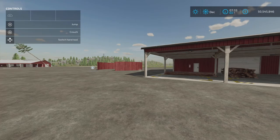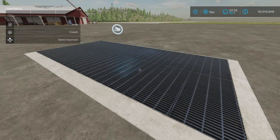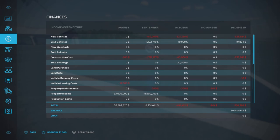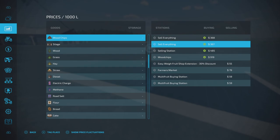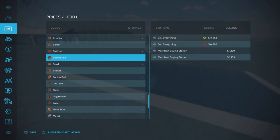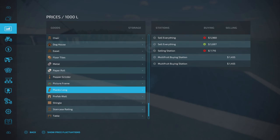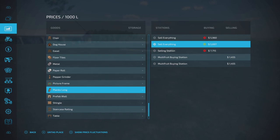One more thing included in this pack is a sell point. Here it is — it looks like a pretty normal sell point. This sell point is specifically designed to sell the extra products produced by the sawmills. We can see it in the selling station menu — it only handles the relevant sawmill outputs.